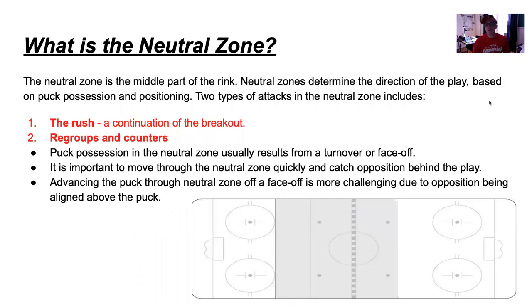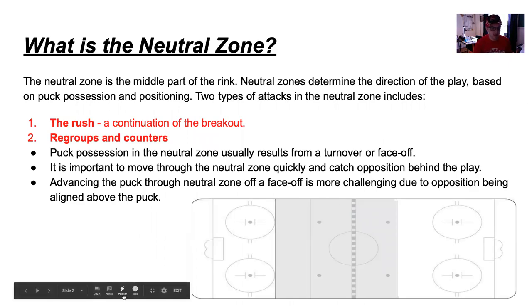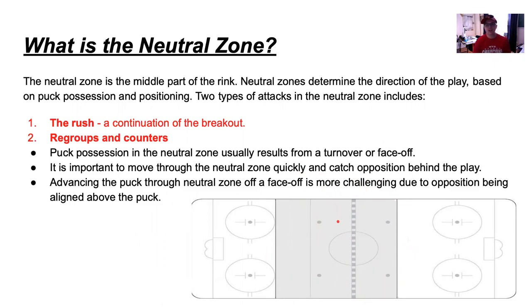The neutral zone is the middle part of the rink — the shaded area at the center of the ice. The neutral zone determines the direction of play based on puck possession and positioning. It's the most critical area in the game because it really determines how the play is going to go. If you cause turnovers there, that's not a good sign. You must battle there and gain puck possession.